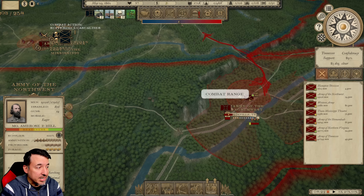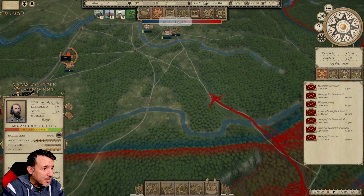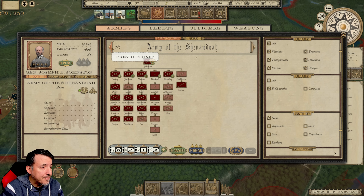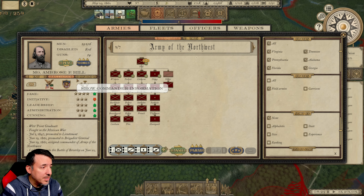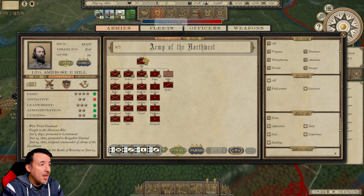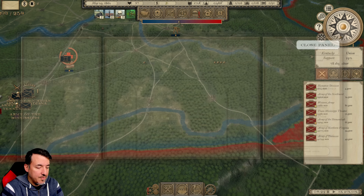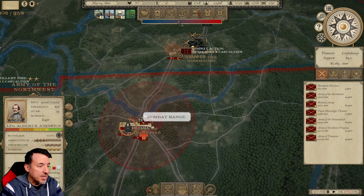In the meantime, we're going to send A.P. Hill's Army of the Northwest. He probably needs a promotion to at least Lieutenant General — he's still a major general at the moment. We're going to try to send him up there to see if we can't draw off some of the Union armies that are threatening toward Nashville.